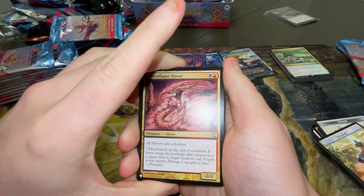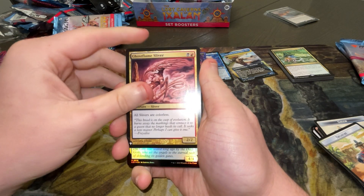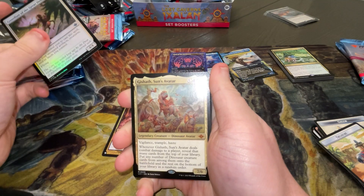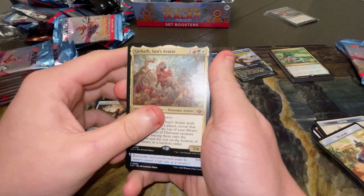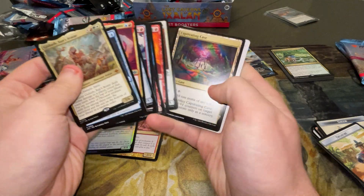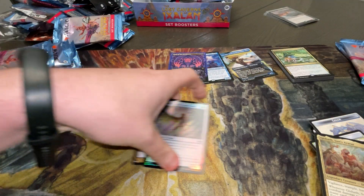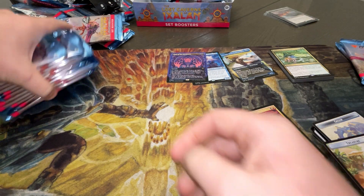Ghost Flame Sliver — Slivers. Imagine playing Slivers, that's definitely not me. Guardian of the Great Door into a Mythic — oh! Gishath, Son of Avatar. That's not a bad mythic at all. Gishath is probably the best Dinosaur Commander that there is in this set. Going for about 25 Canadian, I think.